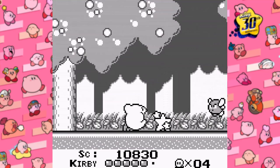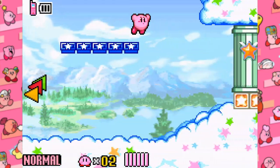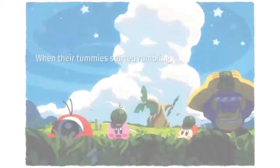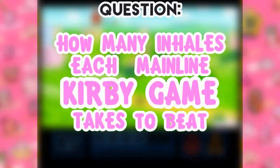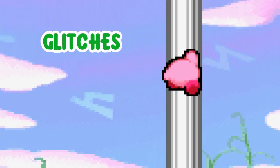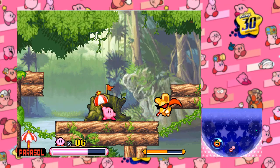Hey, so I'm sure that some of you have been seeing those Kirby challenge videos recently where you beat a game with as few jumps or certain inputs as possible, and this video is no different. You can read after all. So you know that we're going to find out how many inhales each mainline Kirby game takes to beat. The rules are simple: no inhaling allowed, but helpers, abilities, and things that can be collected without having to inhale are fair game, and the same can be said with glitches.